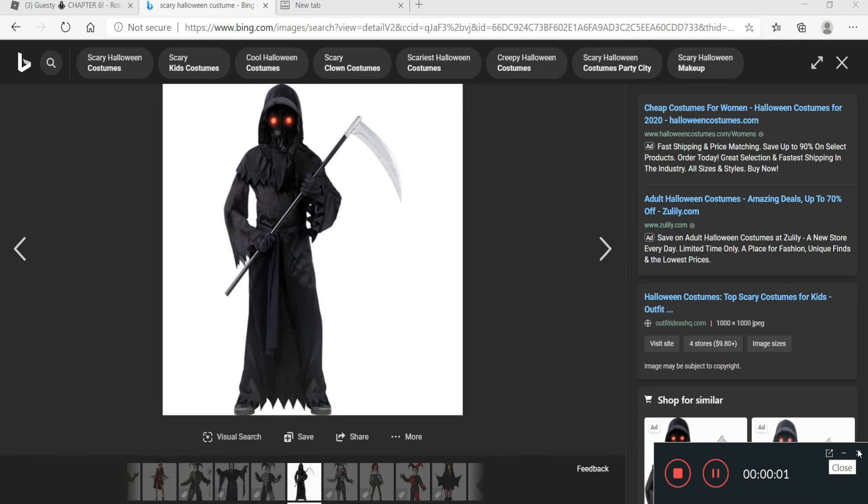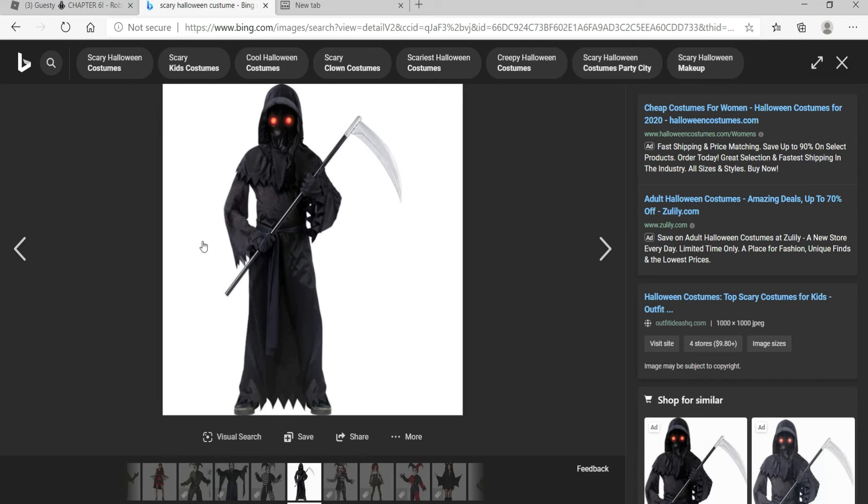Number 4 goes to this scary dark costume. I don't even want to do Halloween anymore — it's so creepy. Look at the eyes, they are red. Look at the weapon and how dark it is. This costume is actually cheap and it's for girls. The weapon looks like a backwards knife.